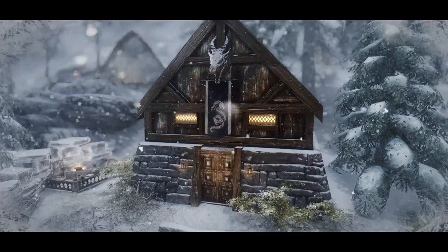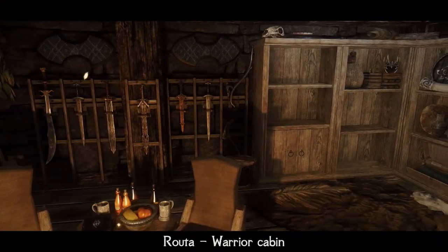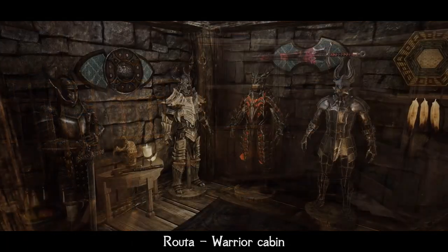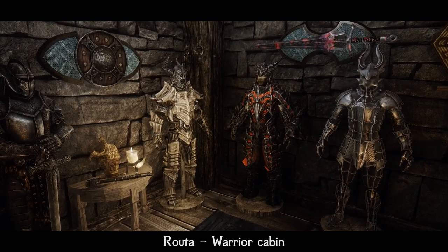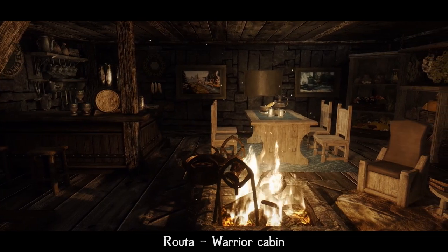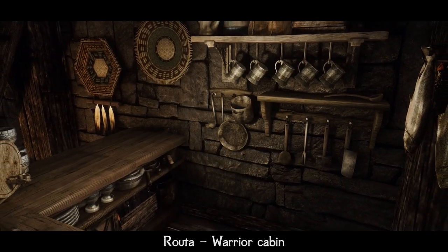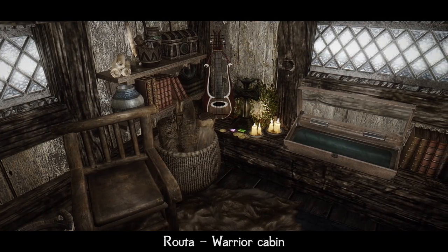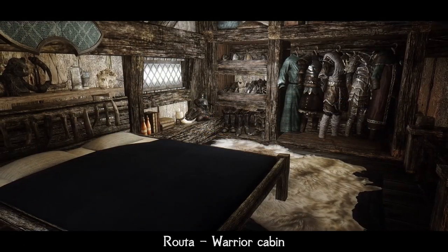Did you think I'd leave you without a proper player home for warriors? Mod number 11: Ruta, the Warrior Cabin. It was very hard to choose from so many absolutely great player homes, but I settled on this Eleonora masterpiece because it combines everything — small size and minimalistic design to fit the warrior's nature, but at the same time all needed storages and workstations, making it the best combination of size, beauty and usability. In addition, there is even a small sauna outside. But enough talk — let the video speak for itself better than thousands of words.